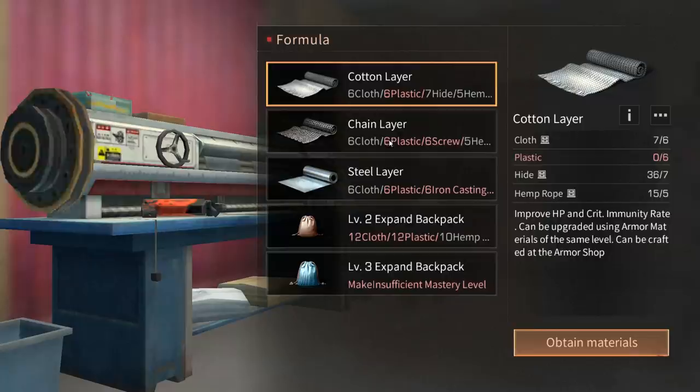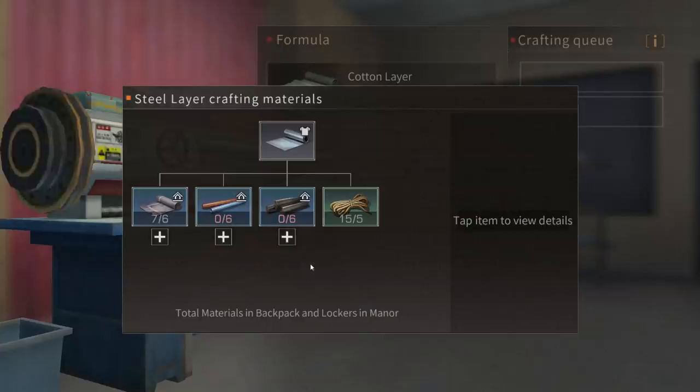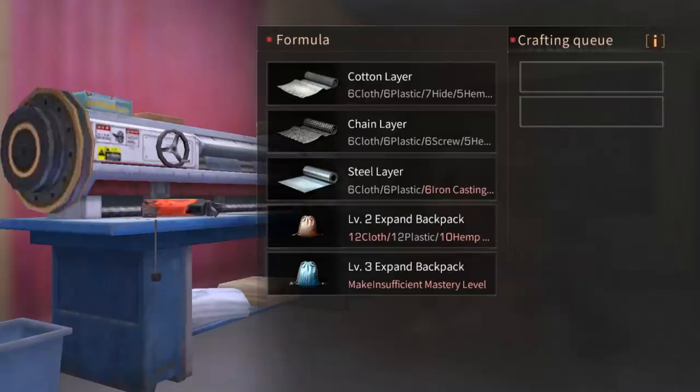As you can see, all those armor layers cost at least six cloth and six plastic. This one costs six plastic and six cloth too, and this one costs two — but the third resource is different. The other resources are all the same though. You need six screws for this one, six or seven hides for this one, and for this one you need six iron — not that expensive.